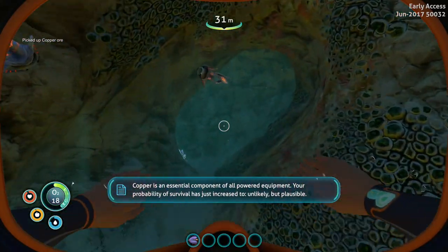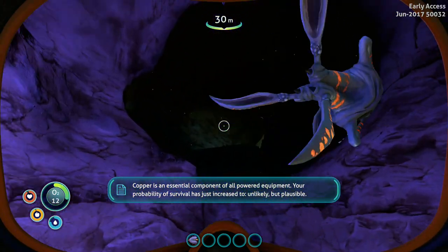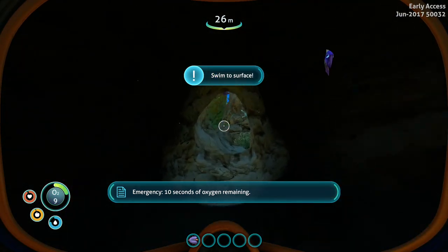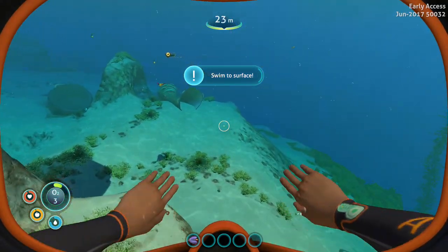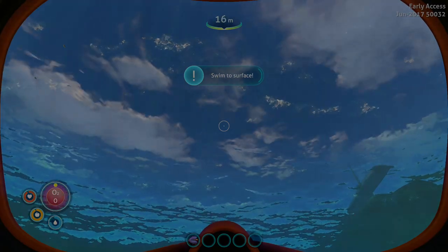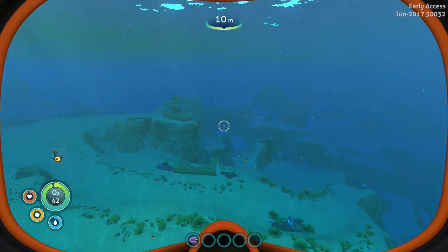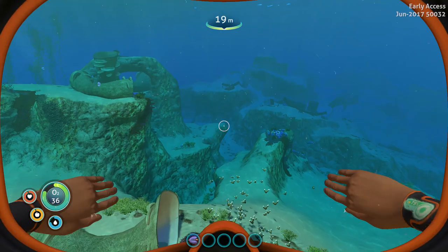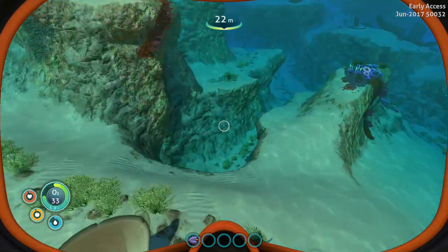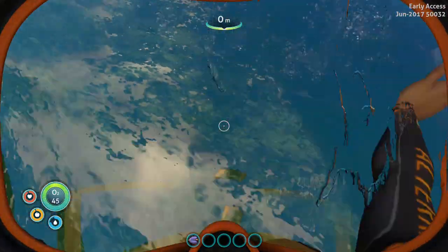Copper found — uncharted ocean planet, oxygen-nitrogen atmosphere, water contamination high. Copper is an essential component of all powered equipment; your probability of survival has just increased by 11 percent. I was not paying attention there. I'm swimming in circles — I need to get away from the life pod and find another cave to find silver. Let me get a full air supply.